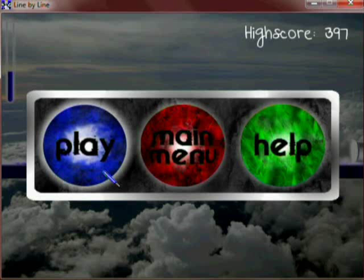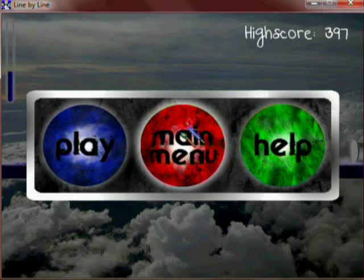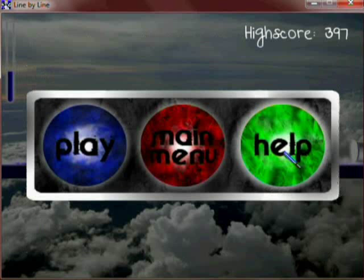Finally, pressing P pauses the game as shown here. There are several options which you can see, and also the highest score for the stage is displayed in the top right corner of the screen.